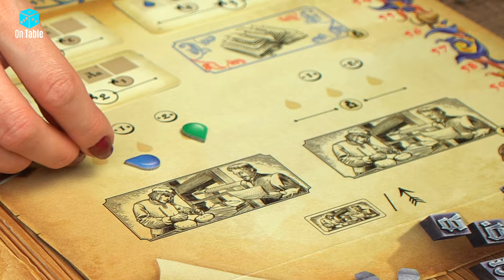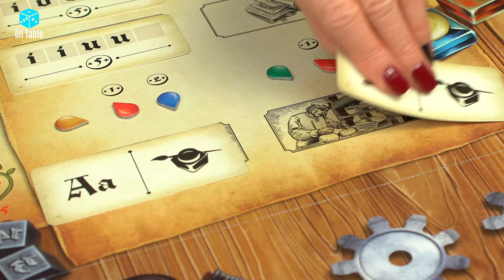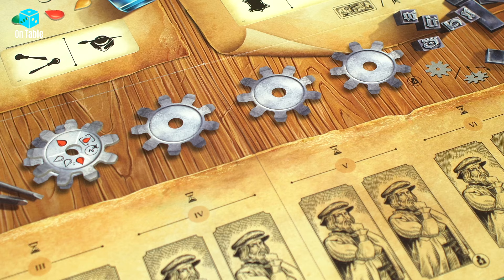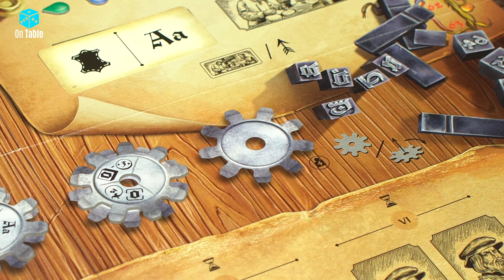The next track on the board deals with specialization cards. First of all, shuffle the specialization cards. Draw 1 card and place it on each of the spaces. As before, the 4th space will remain cardless in a 3-player game. Now select 1 gear for each of the spaces dedicated to them on the board. The gears in the deck should be covered, and when you place them on the board, place each gear face up with its bonus side visible. The last space in this row is for 4 players, so in a 3-player game it will be empty.